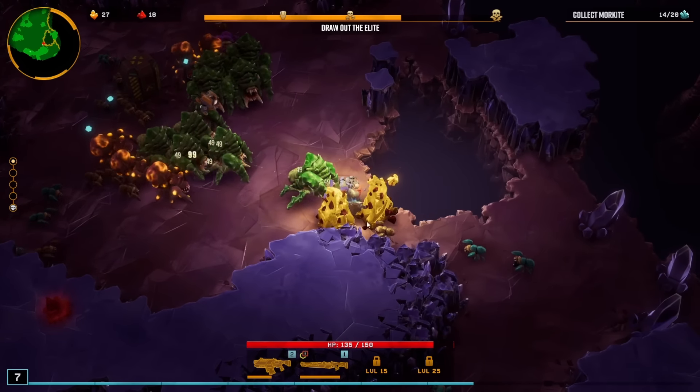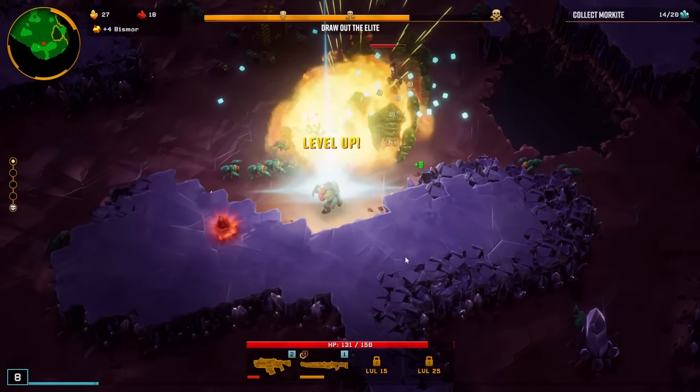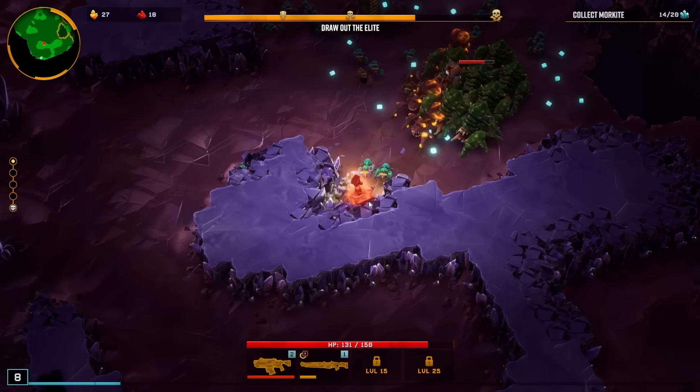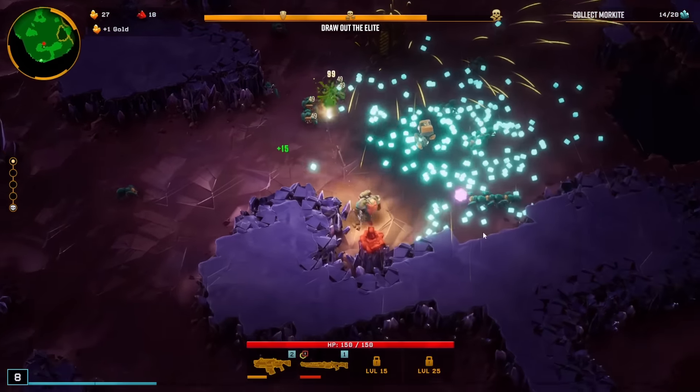Let's mine these — these are meta progression by the way, so I just got a little bit of meta progression. Let's continue the game. Most of the things you're mining other than gold and nitra are meta progression. 9% crit chance — pretty high, let's take that. And these red ones here are healing. And that is that — I just explained the whole game, I think.